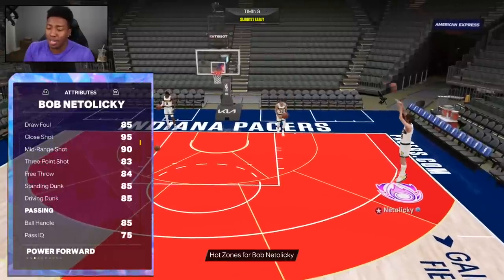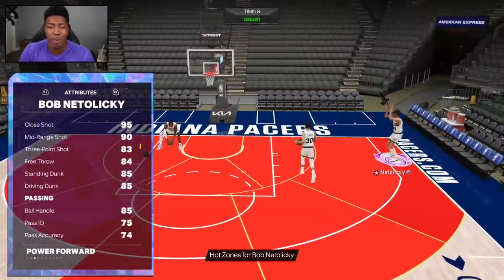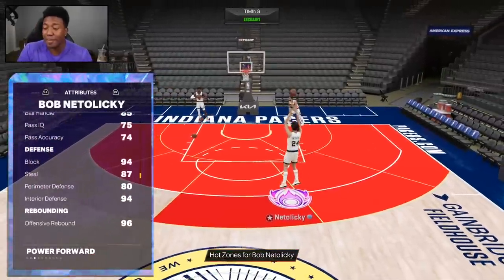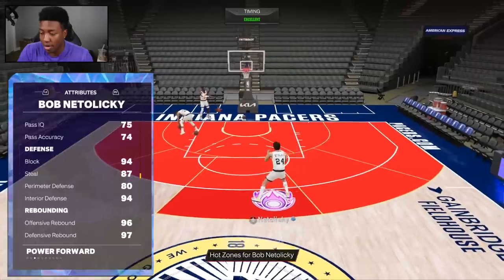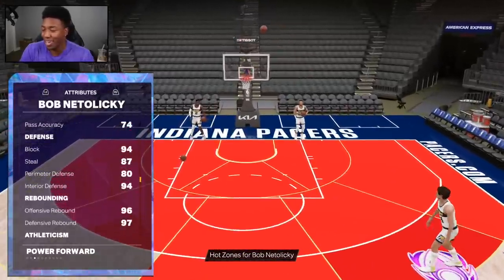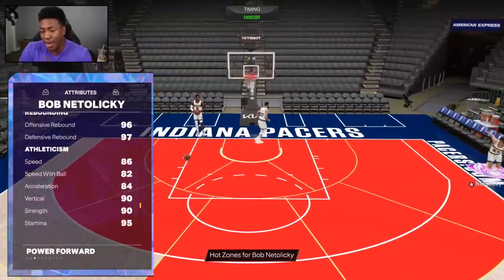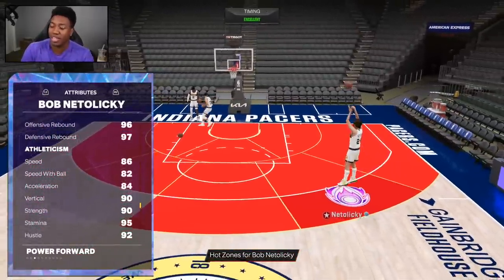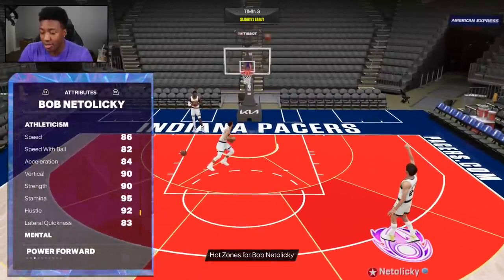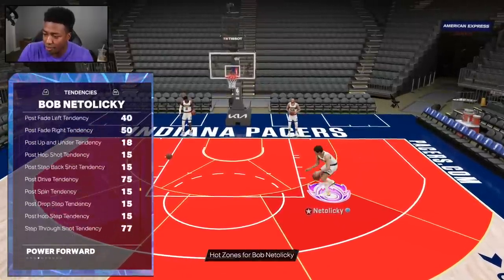The only real issue is he cannot hold the Posterizer or the Limitless Takeoff badge, so if you like to throw lobs with your power forward, keep that in mind. He's got the ball handling though. Defense goes crazy on this card: 94 block and interior defense, 87 steal, 80 perimeter defense. Very nice rebounding stats, 86 speed, 84 acceleration, 82 speed with ball. Loving the 90 vertical and 90 strength — unreal at the 4. 83 lateral quickness.